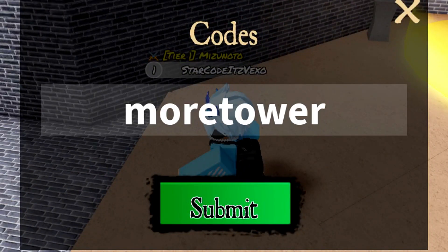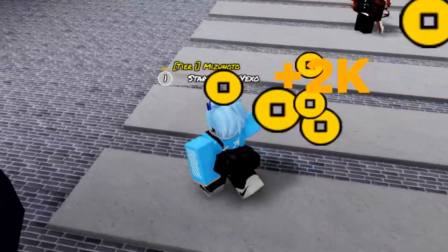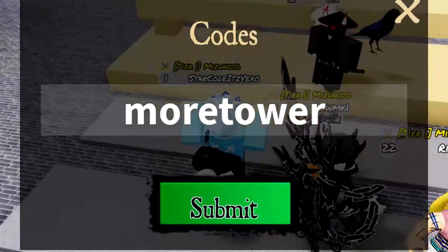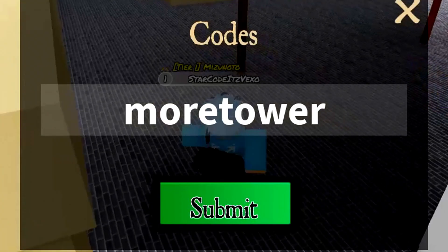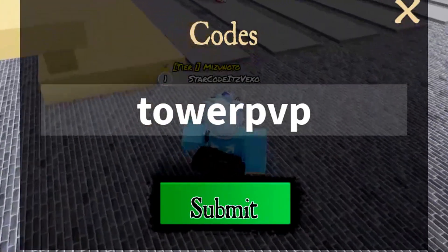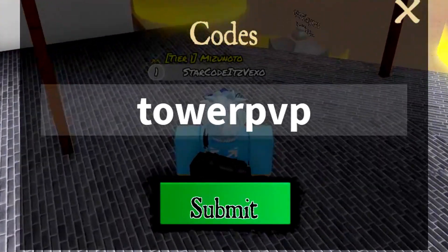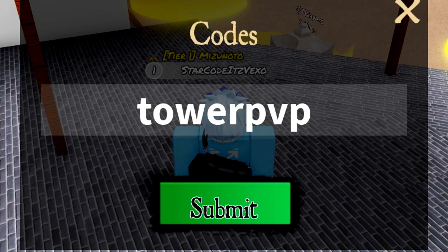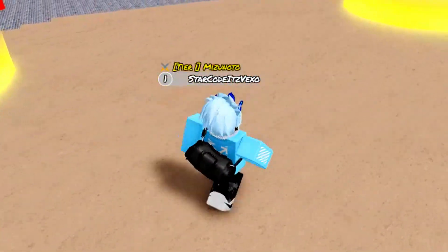We now go for more codes. Go ahead and enter the code More Tower — M-O-R-E-T-O-W-E-R — and submit. That gives 2,000 yen, pretty sick! We now go for T-O-W-E-R-P-V-P. Go ahead and enter that code in — there we go. We got 1,800 yen that time.